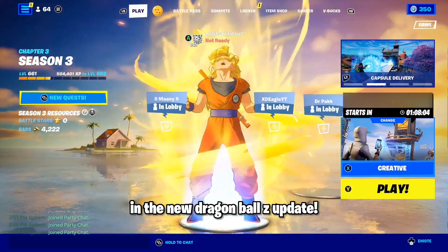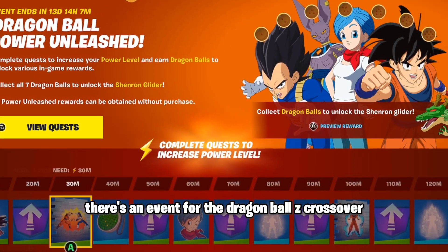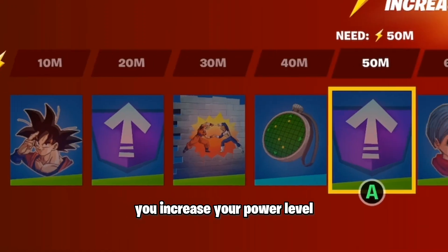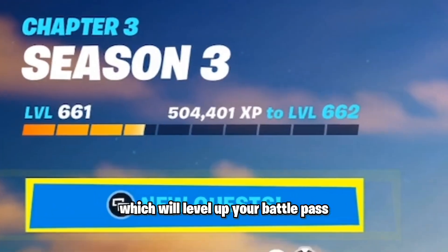Here's how you can get free levels in a new Dragon Ball Z update. If you go over to the new tab, you will see that there's an event for the Dragon Ball Z crossover, and by completing quests you'll increase your power level. You can unlock three limited time Dragon Ball Z rewards and claim level up tokens which will level up your battle pass.